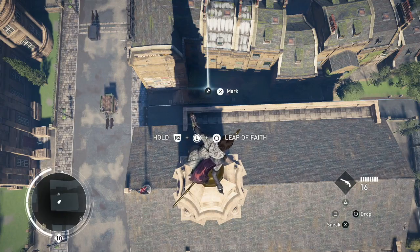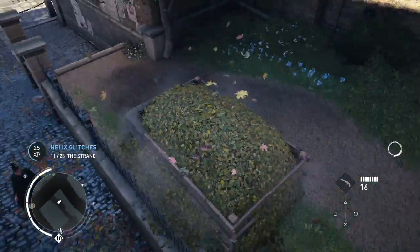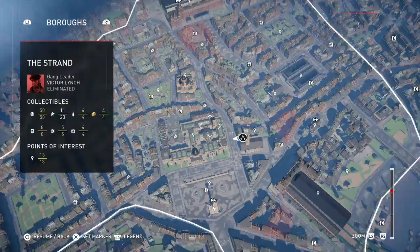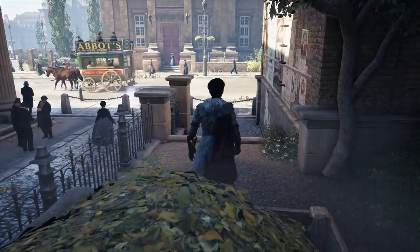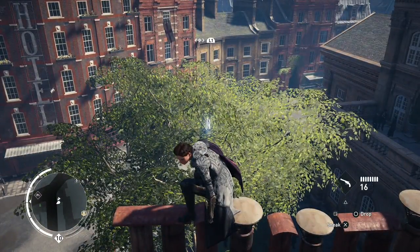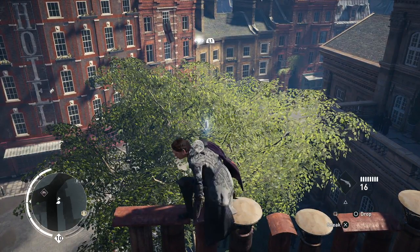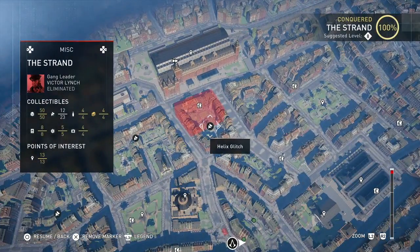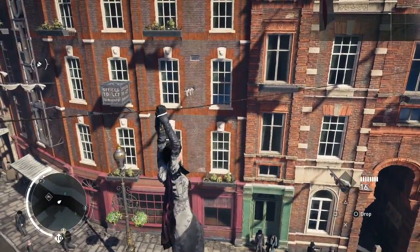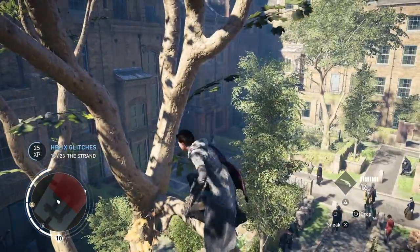The eleventh one - all you gotta do is leap of faith. Tada, boom. For the twelfth one, all you gotta do is be right on top where I am and aim for that right there to grapple and jump. Tada. For the thirteenth one, just run along these chains and jump to the branch - got your thirteenth one.